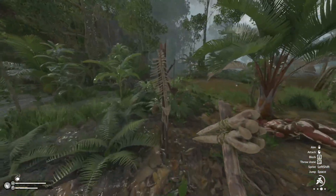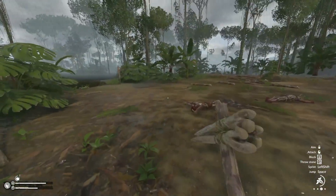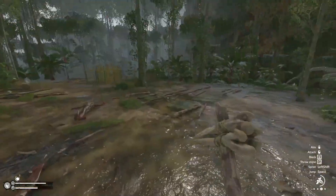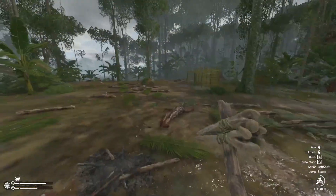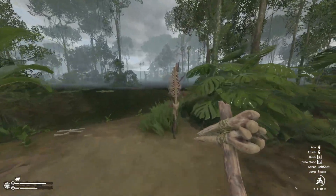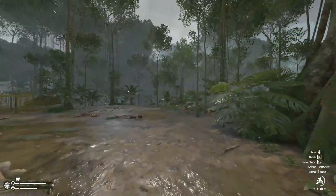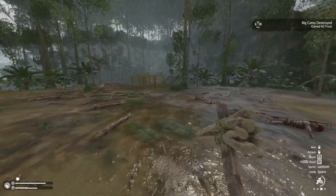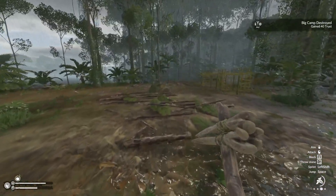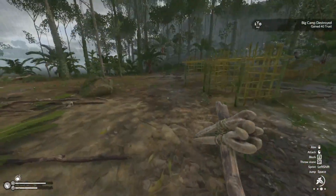There we go — oof, big oofs. And don't forget the totems. There must be another — ah, here we go. 40 trust. So we gained a sum total of 100 trust here. Fantastic.